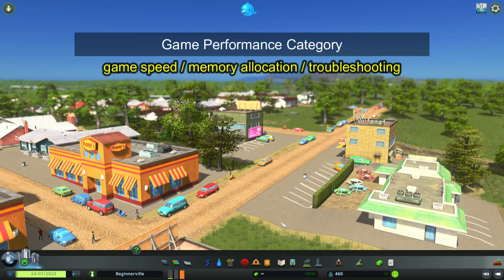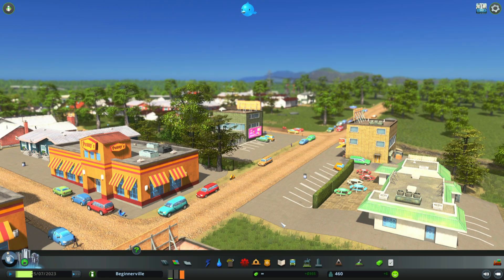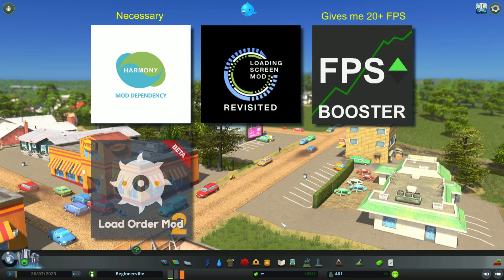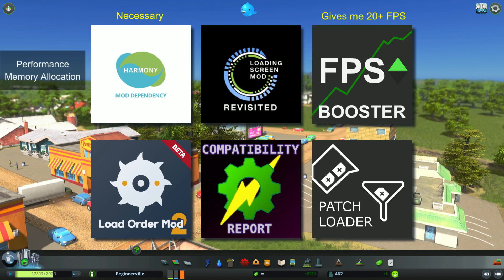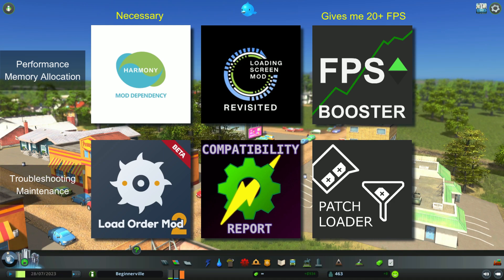Now let's take a look at some mods in the game performance category. You've got the Harmony Mod, Loading Screen Revisited, FPS Booster, Loading Order Mod 2, Compatibility Report, and Patch Loader. These six mods could be played in a totally vanilla game and really help your game perform. The top three are for performance and the bottom three are for troubleshooting, though they also do a little bit of each.